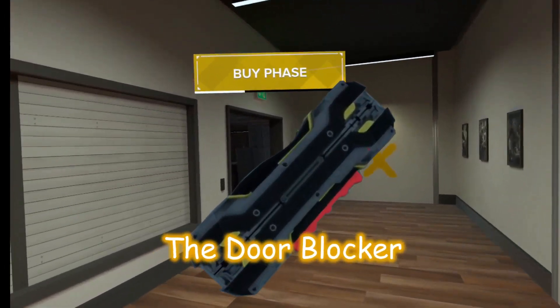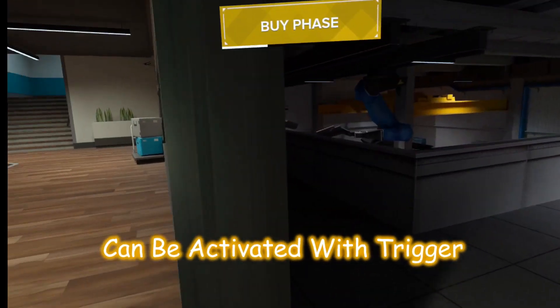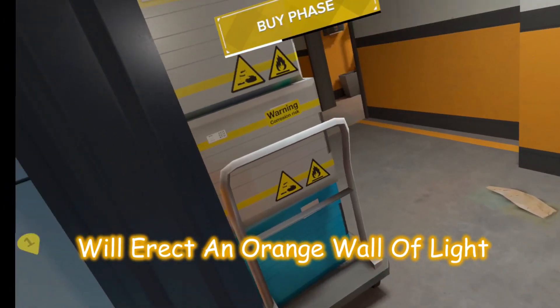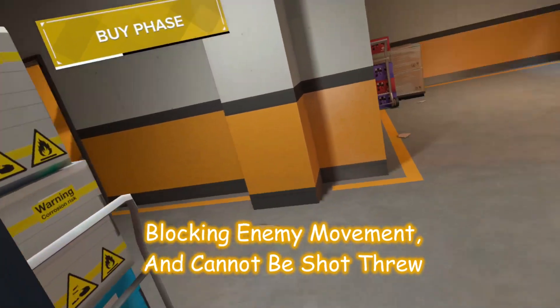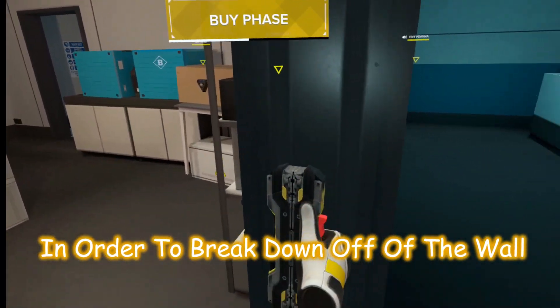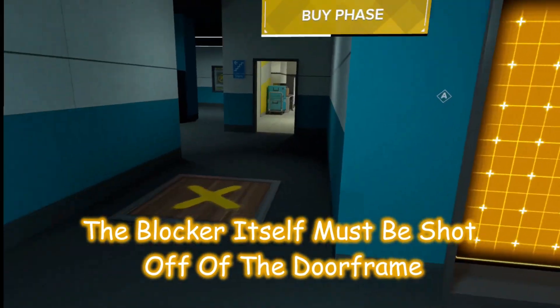The door blocker, costing 400 points, can be activated with the trigger then placed on either side of a door or window frame. It will erect an orange wall of light blocking enemy movement and cannot be shot through. In order to break it down, the blocker itself must be shot off of the door frame.